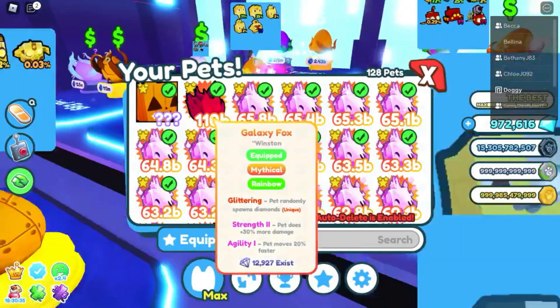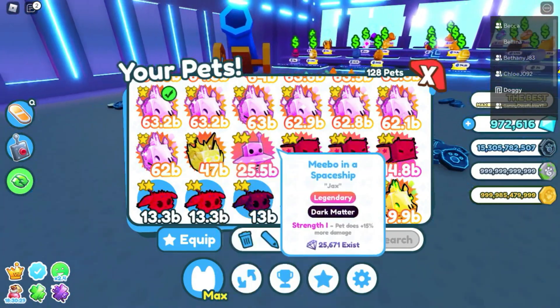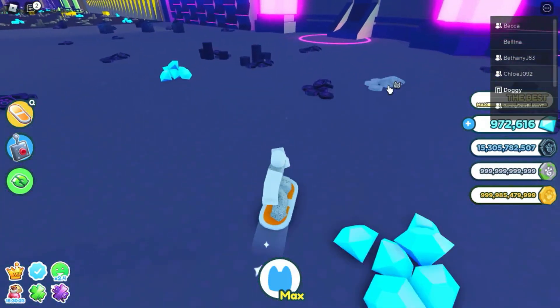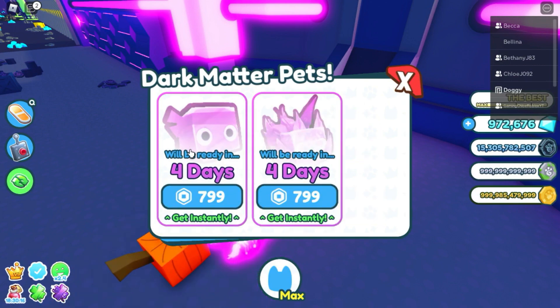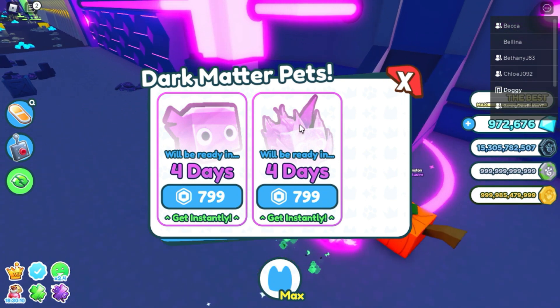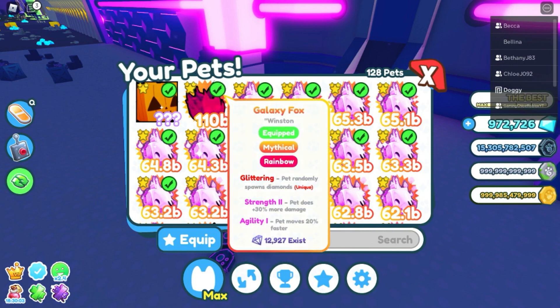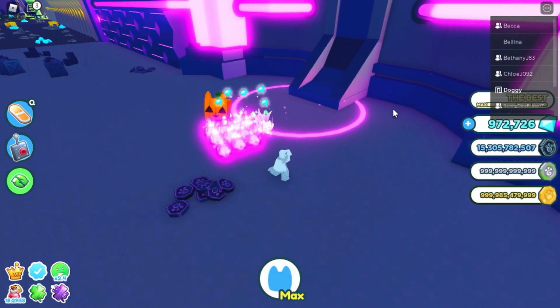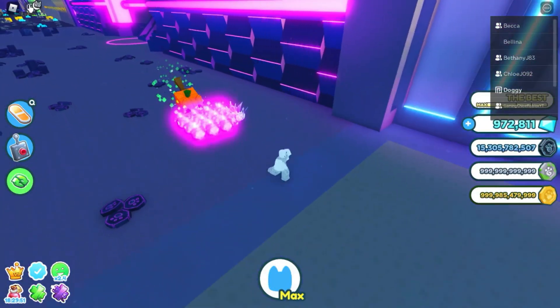It's really good — it does 110 billion. I managed to get two, and a golden. I also have a dark matter one of these. And in here I am making a dark matter big mascot — I don't think it's worth anything, comment down below if it is. And a dark matter galaxy fox, which is what this rainbow one is. But it's gonna be even better. Right now it does 110 billion damage, better than the dark matter goals and stuff obviously. So I'm excited for this.